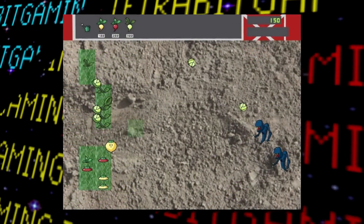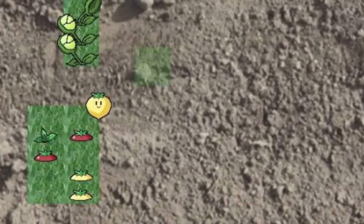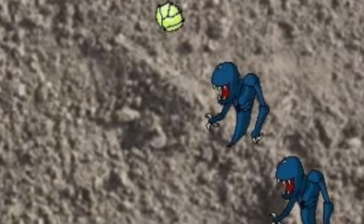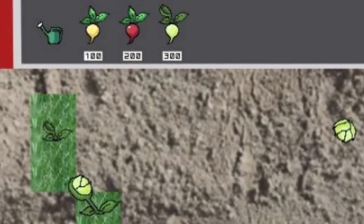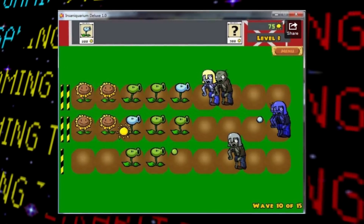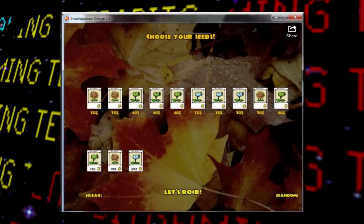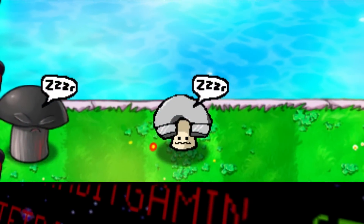Firstly, there's this earliest known screenshot of the game where it looks very different, with a bunch of placeholder graphics as well as what looks to be a real-life picture of some soil as the background. The zombies look way more ghoulish, and it looks like in this earlier build the player would have had to water the plants instead of collecting sunshine as you do in the final. In later screenshots we can see the game progress more and more toward the final product, but along the way there are still things to note like a placeholder maple leaf background and an early placeholder version of the Magnet-shroom.